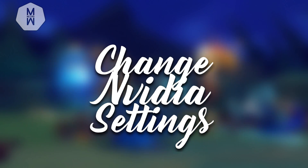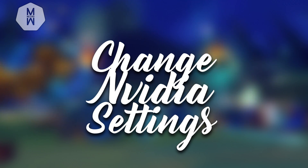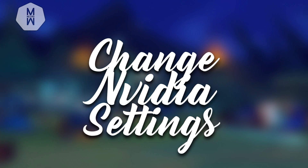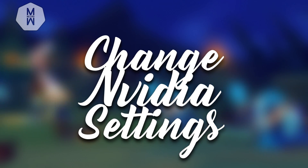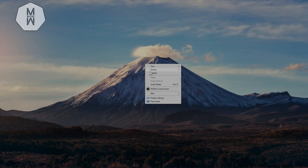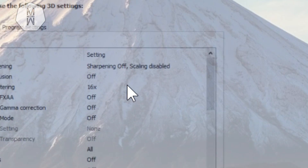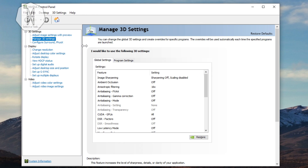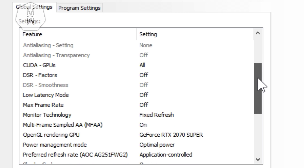In order to get way more FPS in League you have to change your graphics card settings. If you have an AMD graphics card please skip this step because I have an NVIDIA graphics card and I don't know the settings for AMD. For NVIDIA users, just right-click on your desktop, click on NVIDIA Control Panel, then click on Manage 3D Settings in the left corner and copy these settings.